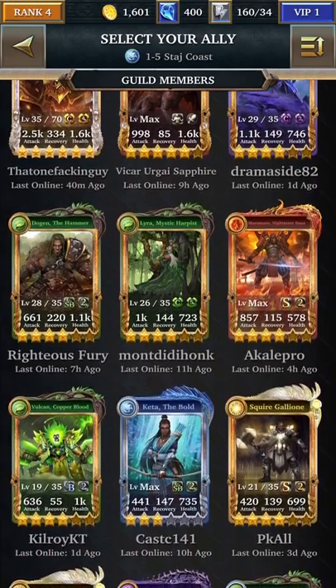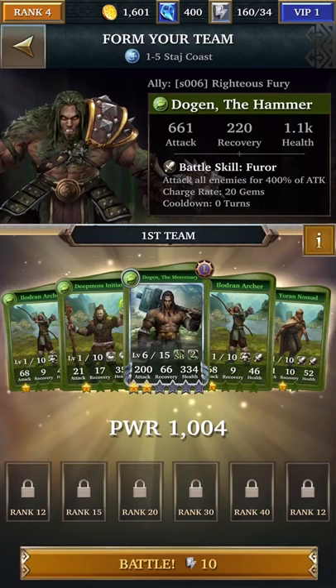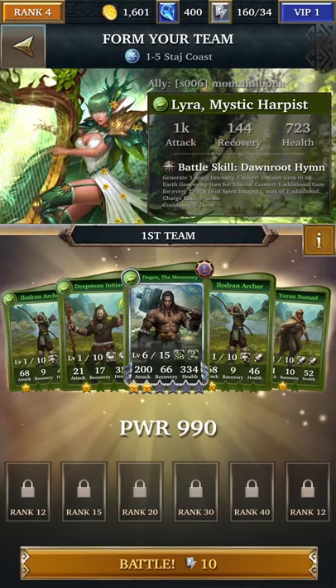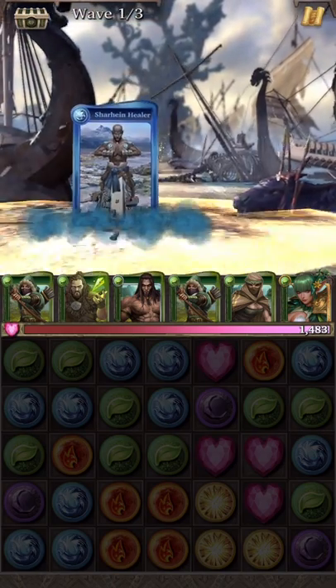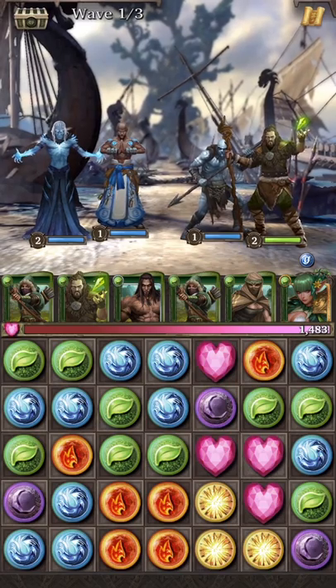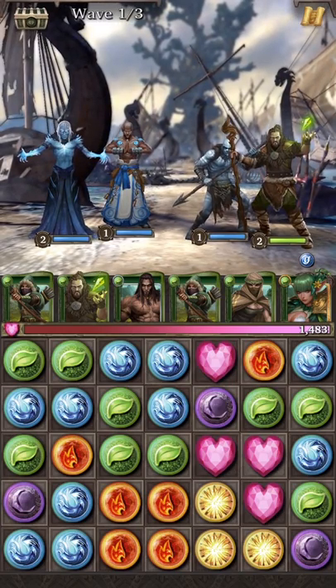Let's go ahead and grab a couple of heroes — I'm going to borrow Lyra, which is a current feature hero. Let's go through our level again. So we have 10 stamina that we're going to spend, and we're going to expect to get 200 experience points by going through these levels. Okay, so again I'm using an all-earth team. I have actually sacrificed all my other heroes to level up my cards, so this is the team I'm working with right now.